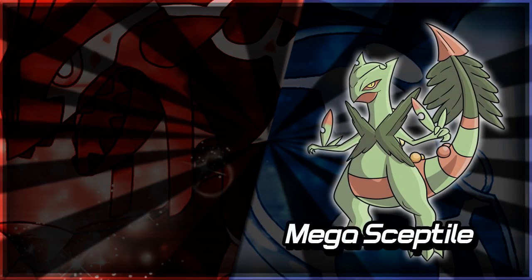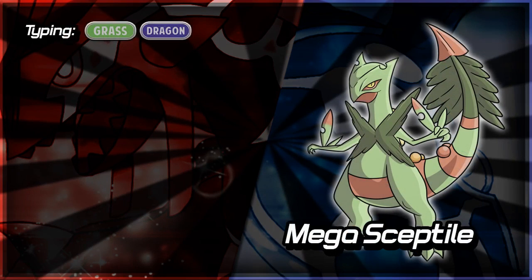First off, we're going to start with Mega Sceptile. Sceptile is obviously a pure Grass type, but Mega Sceptile is a Grass-Dragon type. The addition of this Dragon type does have a few prominent typing changes — changes to how it's going to take moves. The addition of Dragon type means it's four times weak to Ice type moves. Sceptile couldn't really take Ice type moves to begin with, so this is just really adding insult to injury.